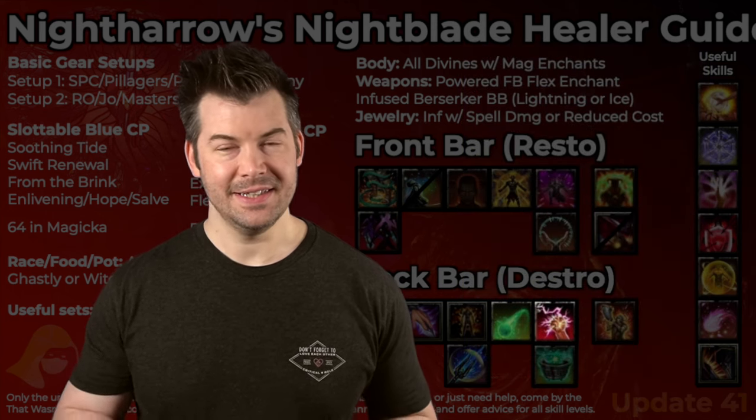Spaulder of Ruin requires you to crouch to proc it, and then provides an AoE buff for all of your allies increasing their weapon and spell damage — but it reduces your recovery. The reason you run it on your Rojo healer is because you're already heavy attacking to proc Rojo, which gives you back a ton of resources, so running Spaulder's recovery reduction isn't as big of a deal. Those are the two main setups. I recommend SPC generally for dungeons. If you want to pair that with something besides Pillager's Prophet, I would recommend Powerful Assault as long as your tank is not wearing it — just keep in mind you'll need a skill from the Assault skill line like Echoing Vigor on your bar to proc it.